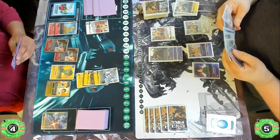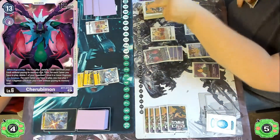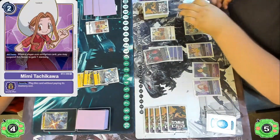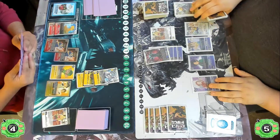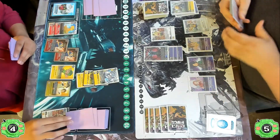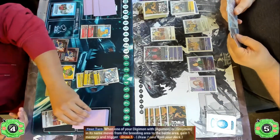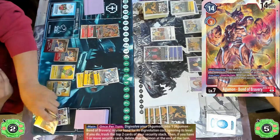The Chirugamon player swings in with Bushi Agumon, which gets destroyed hitting a Dynasmon in security, setting the Agumon player back down to four. Then we see the play of the Chirugamon, which is going to pop a level four or lower — so they get rid of the Bokumon — and they're also able to play a Tamer from their trash, with Mimi coming back into the back row. Both sides have a lot of Tamers and combo potential. Agumon gets promoted, letting them draw two and gain two memory.